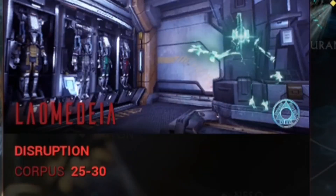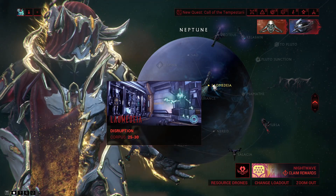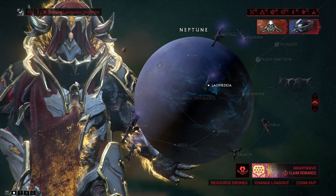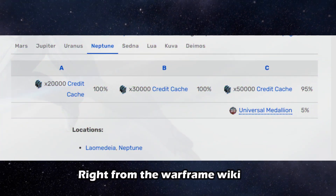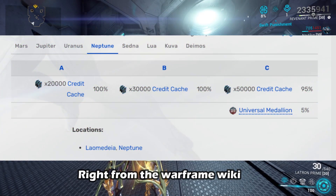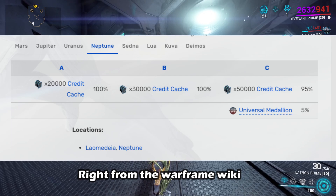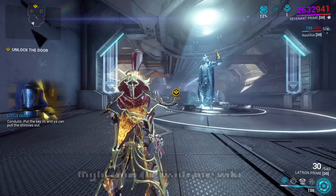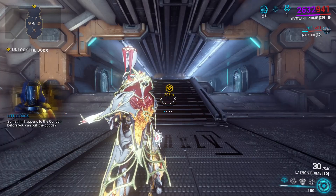It's this disruption mission right here — Laomedeia, or whatever. I don't know, some of these locations are a little hard to say correctly. Anyways, we're just gonna go there. Right here on the screen I'm actually gonna show the drop tables, and as you can see, the credit cash for drop A is $20,000, for B is $30,000, and C is $50,000, or a universal medallion. I personally would rather have the $50,000 credit cash.